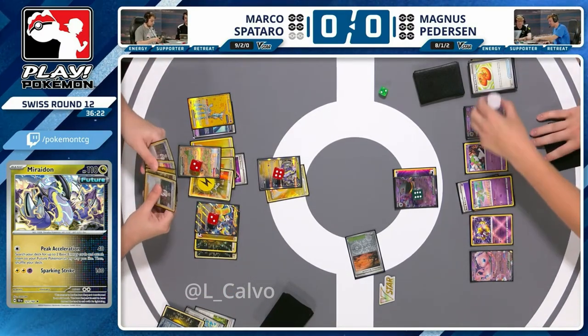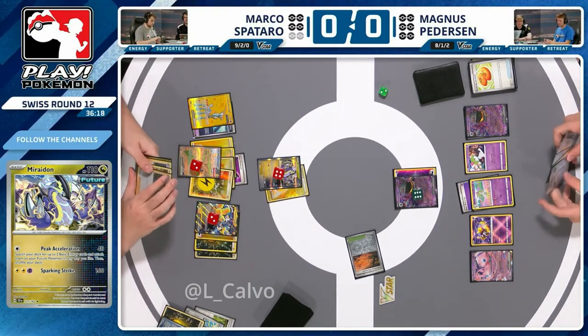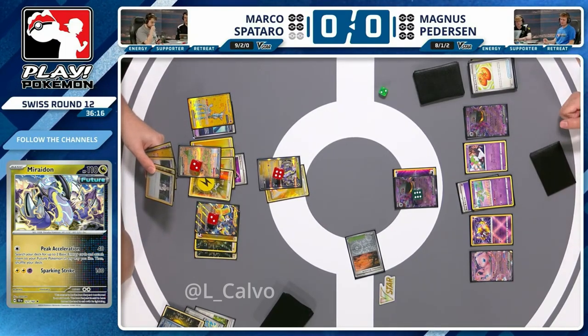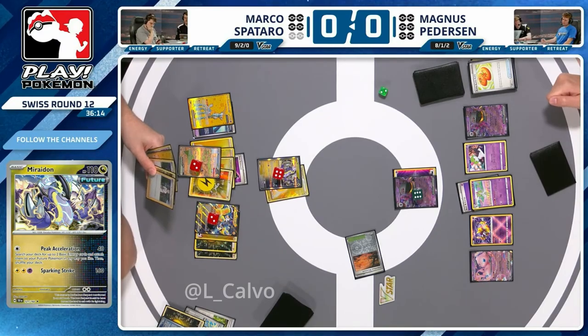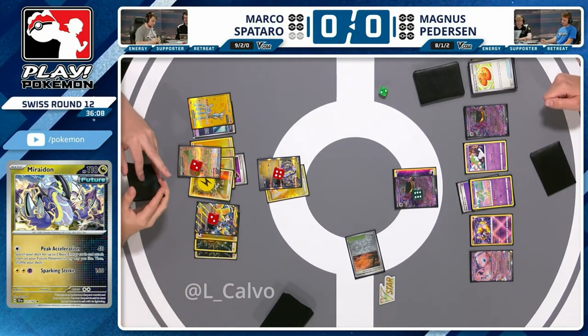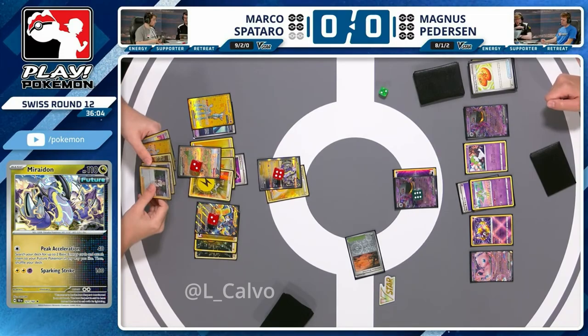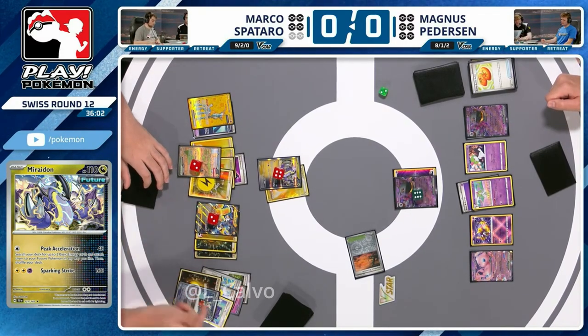That's 10 damage short, but they've gone and fixed it. There's another Professor's Research in hand here — it's awkward. You don't really want to drop the Iron Crown and have it as a gusting target, but you don't want to discard it either because you're not playing Pokémon recovery. That's not what this deck does. It does look like there's just been a poke here — are we going to start using these Professor's Research now?